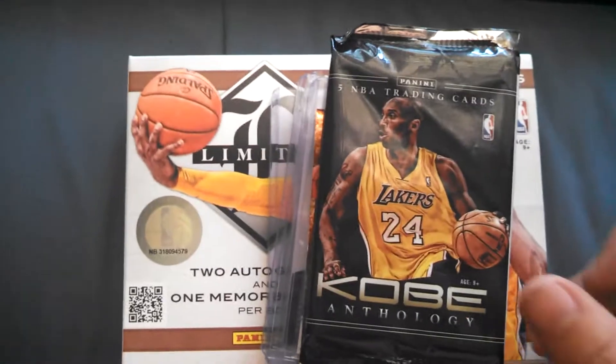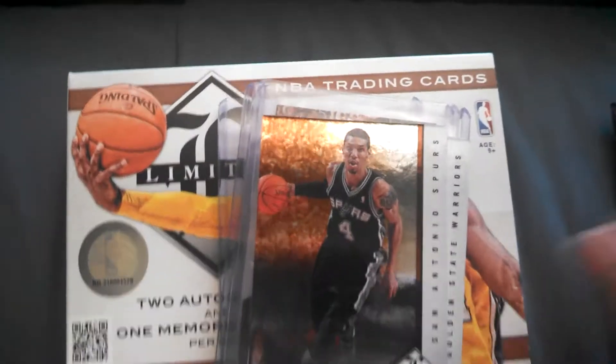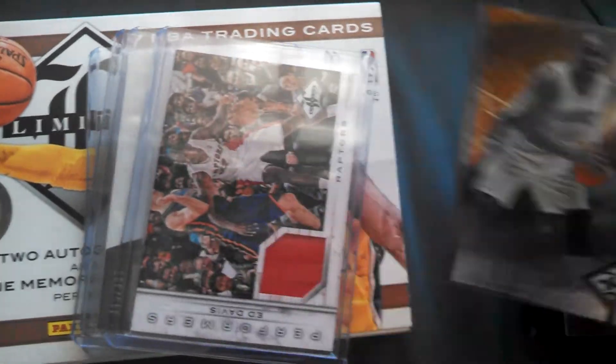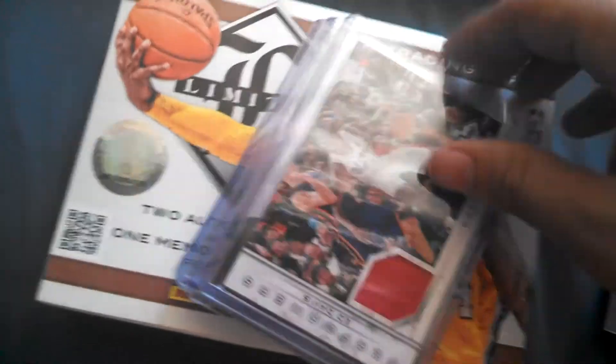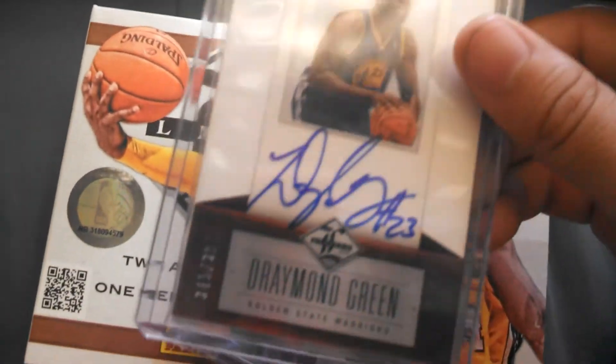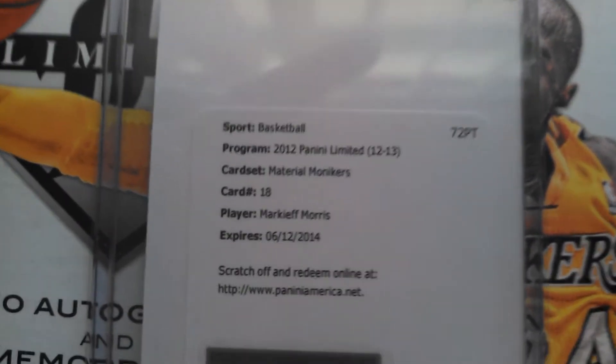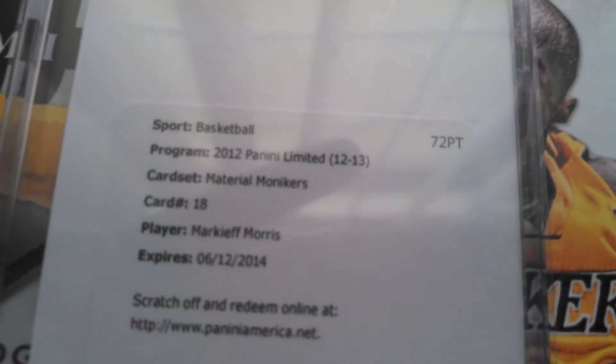Next recap for the Limited — the base were Danny Green, Carl Landry, Jose Calderon, and Glen Davis. My hits were an Ed Davis jersey out of 199, a Draymond Green on-card acetate auto out of 399, a nice jumbo of Tim Duncan, and then a redemption for Material Monikers — Markieff Morris. The deadline was about a month ago but I think I'm still okay to redeem it.